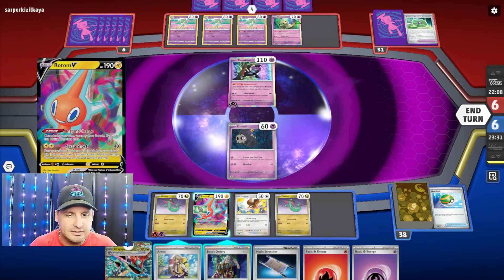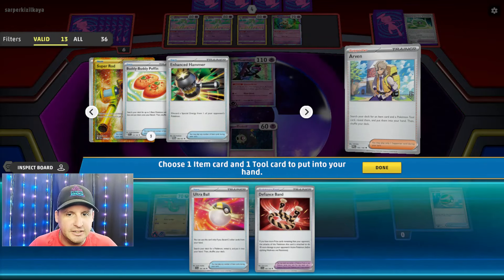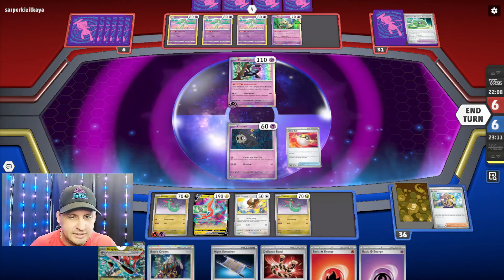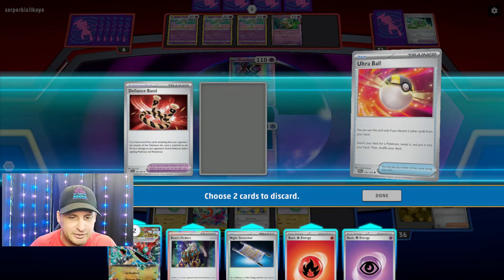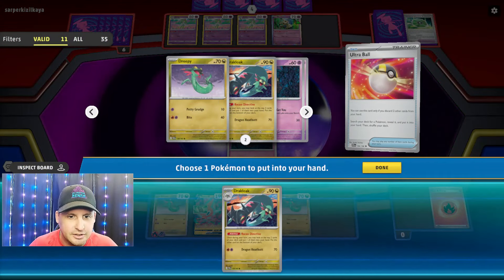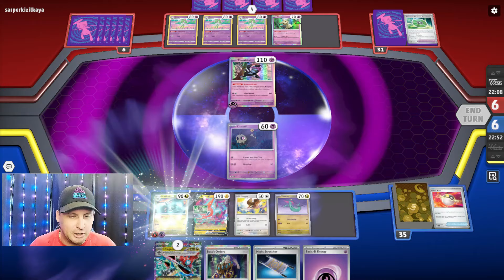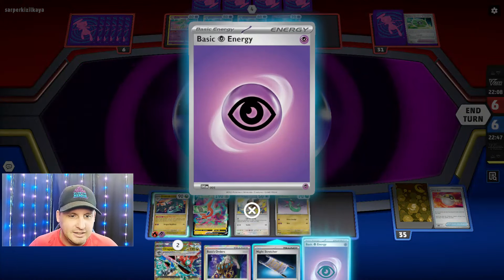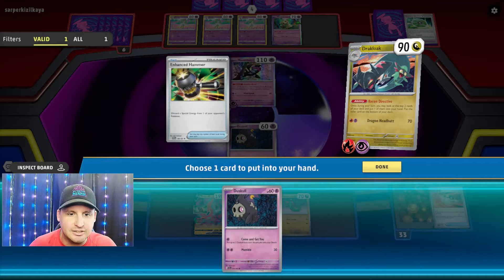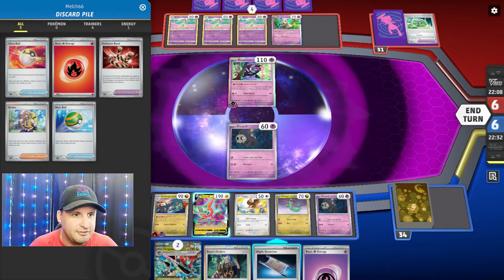We're gonna Arvin - maybe I get the Ultra Ball tool. We'll get a Defiance Band just to thin a little bit. I can get rid of the Defiance Band, I'm not really gonna need that, and get rid of this because I can Night Stretcher it right back. Go get a Dracloak. What I'm trying to do now is get another Ultra Ball or the Dustclops - I didn't get it, I got a Dusk Skull.